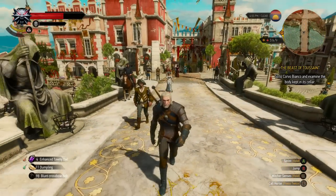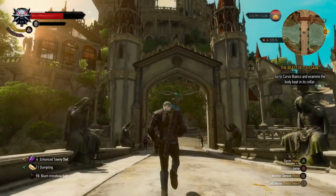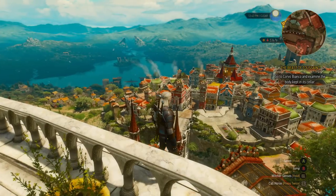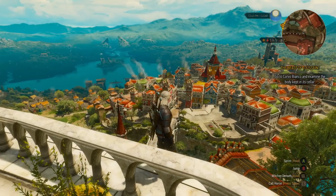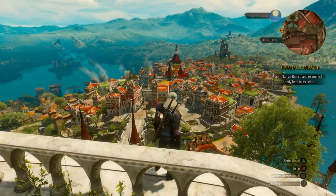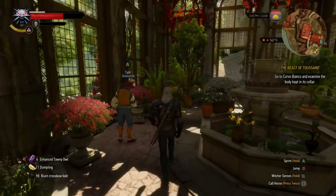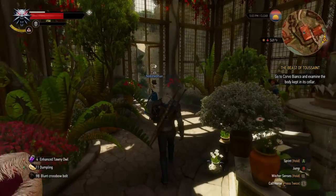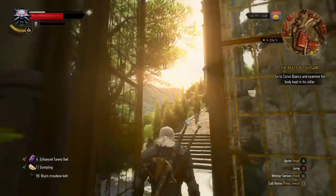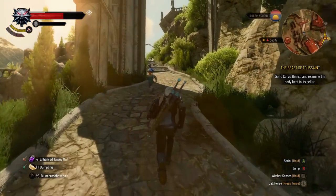The real litmus test will be in how PS4 and Xbox One take to its more flourishing designs though. For example, will the crisp high resolution murals that line Toussaint's walls make the cut, and what about the level of detail of the town itself when we pan across it from this distance? All this will be revealed soon — we'll be looking at PS4 and Xbox One versions nearer this Blood and Wine DLC's launch. On PC though, the prospects look good for the final update to The Witcher 3's world, the most picturesque area you'll see in the game, and a grand final bow before it moves on to its new Cyberpunk 2077 project.